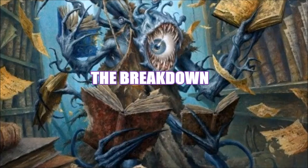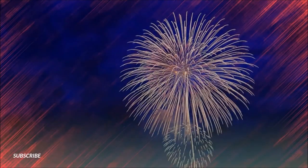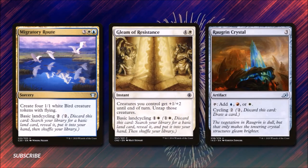In our first section, we need to make sure we have the right resources in fixed positions. We are running Migratory Route for three, a white and a blue — it's a sorcery that creates four 1/1 white bird creature tokens with flying, but it's really in here because we can basic land cycle it to help us fix. Gleaming Resistance costs four and a white — creatures we control get plus one, plus two until end of turn and we untap those creatures; it also has basic land cycling. And Raugrin Crystal costs three, can tap for one mana of any of our colors, and has cycling too. This might not seem like a lot of mana fixing, but there are more cards hidden in our mana base.